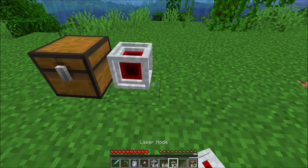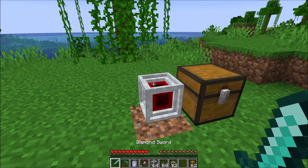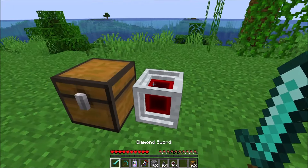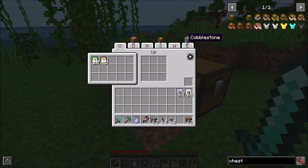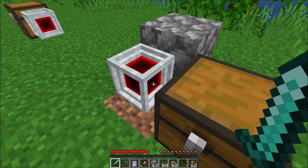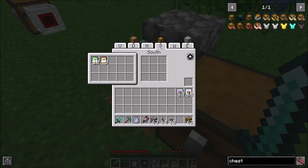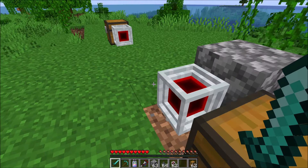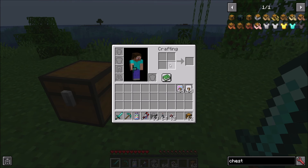The first thing I added was to the Laser node. The Laser node, as we know, is how you interact with inventories. I added a little tooltip at the top that shows you which blocks are adjacent to the Laser node on each side. So it's easier to know, for example, that the south side is where the chest is. You can easily see where the chest is versus dirt versus cobblestone or whatever is around it.